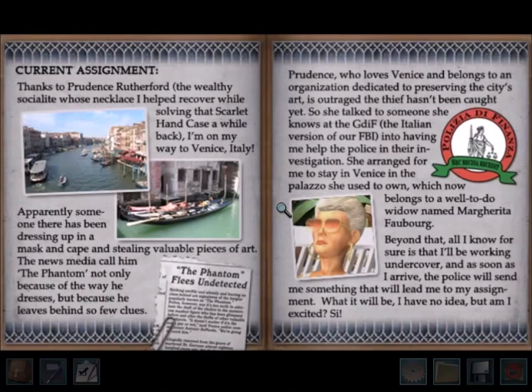The story is that Nancy's been upgraded from creepy girl who collects glass eyeballs to international super spy. She's going undercover with the Italian GDIF to catch a masked phantom.